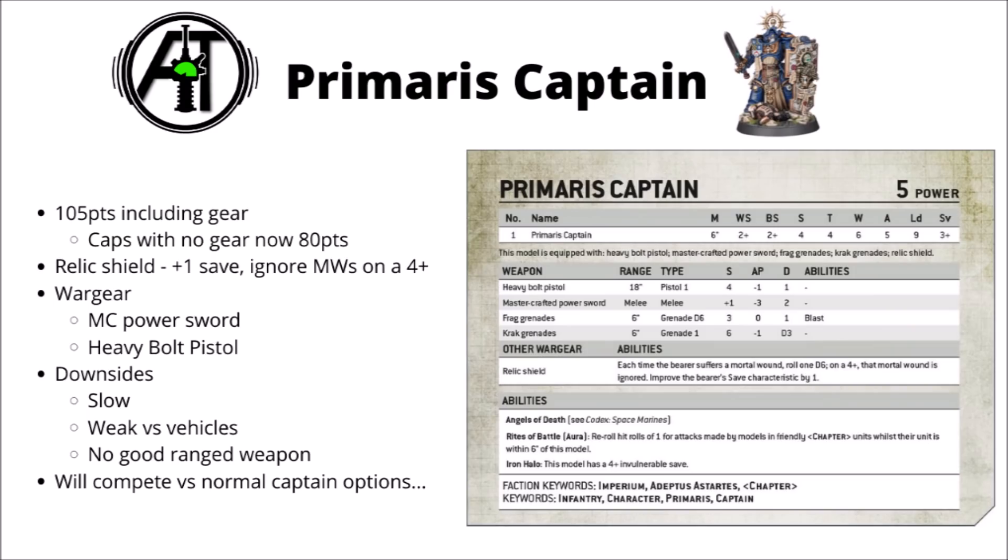This is the guy from the Indomitus Box who was also featured in that animated trailer for Warhammer 40k — the guy casually carrying around half a skeleton on his Storm Shield. He is of course an HQ choice for Codex Space Marines, and as per some of the new leaked points costs, we can see that he's at 105 points including gear, where regular captains with no gear at all have gone up to 80 points, and Primaris ones are 85.